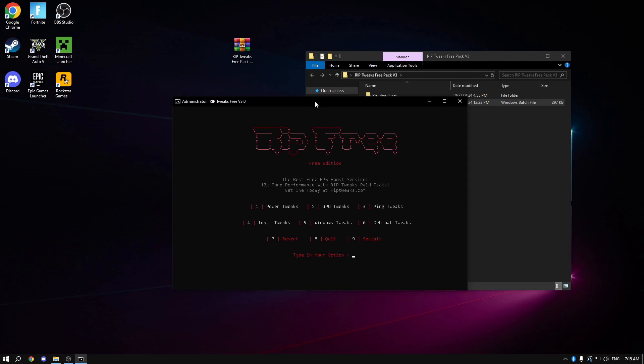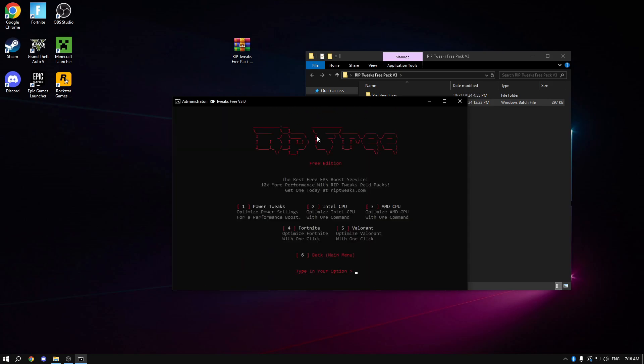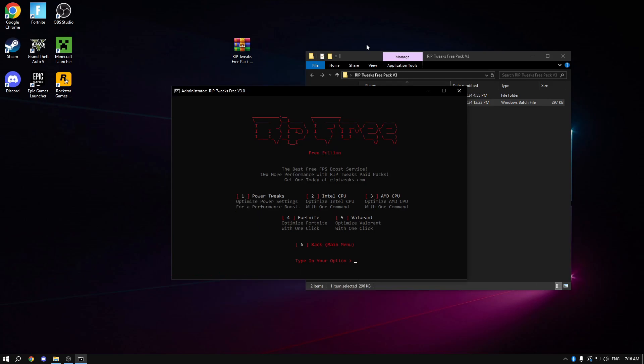The first option is power tweaks. Always click the number before the option — so for power tweaks press number one. You'll see Intel CPU and AMD CPU options; just go over each one. I recommend going through every option. Power tweaks is one of the best options. I have an AMD CPU, so for example if I want to do Fortnite, I just type number four. That's it.